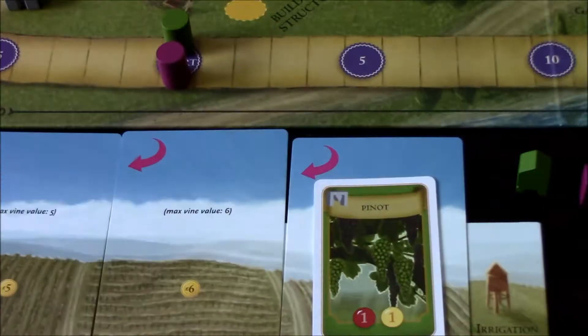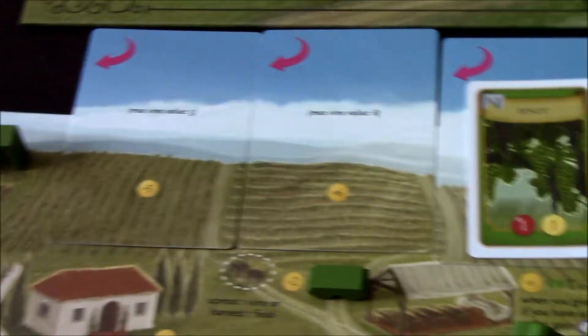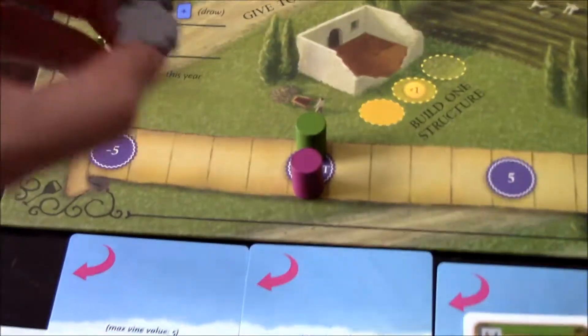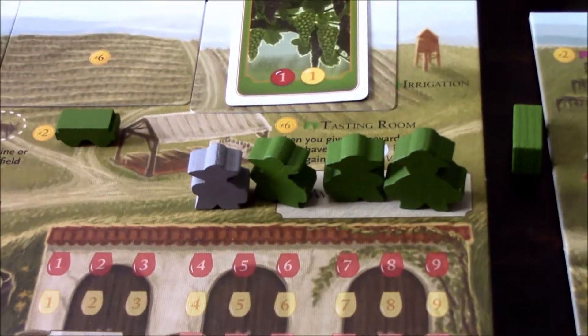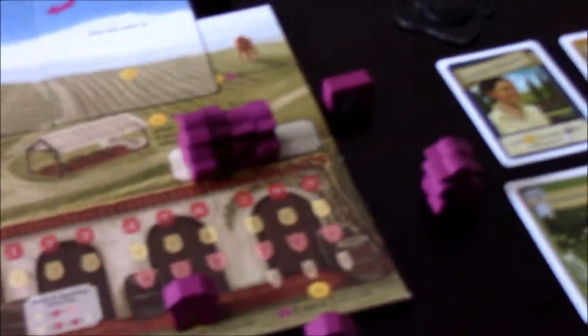I'm happy with my vine cards and decide to take the seven wake-up spot to grab the temporary worker bonus, giving me an extra worker for this round. That means purple gets to go first because he woke up earlier.